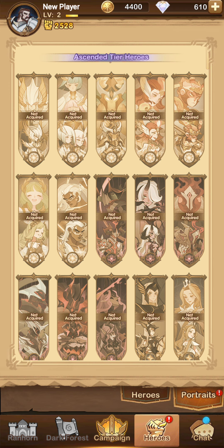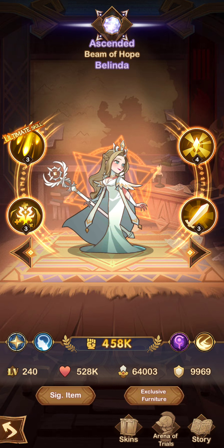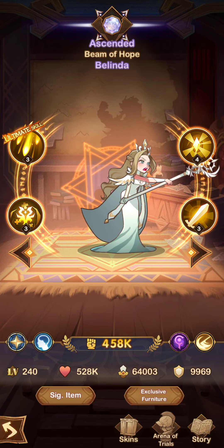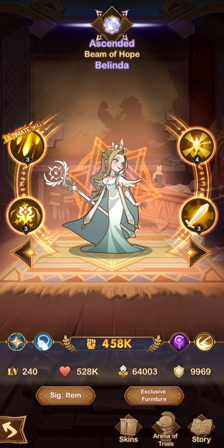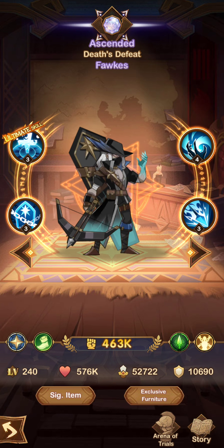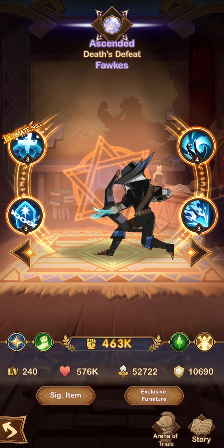I'm going to show you the banners on the portrait. Here at the banner spot, the ascended heroes can go beyond and can go to higher levels. For the pro tip - do not ascend these. So let's say I got Belinda and I could ascend her to a legendary plus tier.